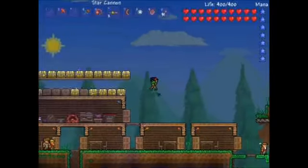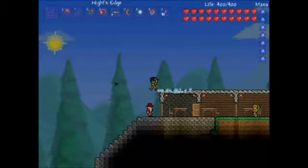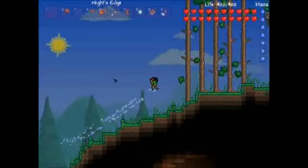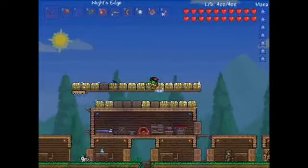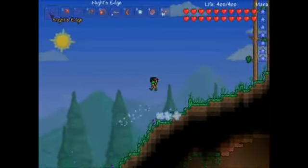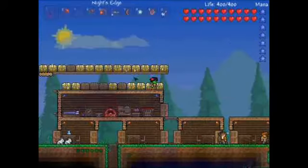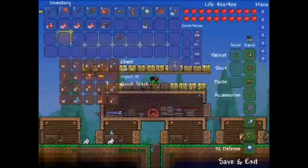Yes, we have enough now. I'm just gonna show you a quick demonstration - that's the star cannon, very good. But unfortunately I need a lot more stars, so I'm actually going to TEdit in about 600 stars. Then whatever stars I've got left I'm gonna make into mana crystals. The reason I'm doing this is because gathering those stars naturally takes a very long time.